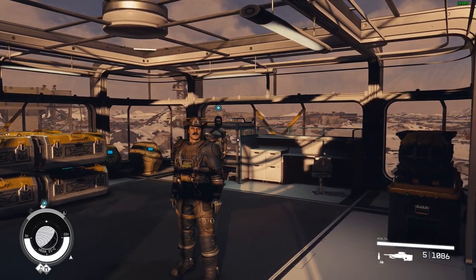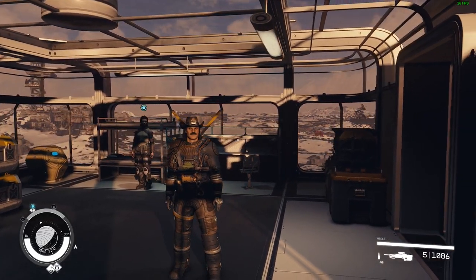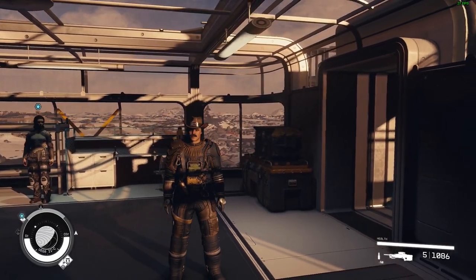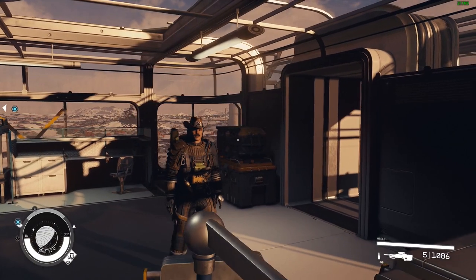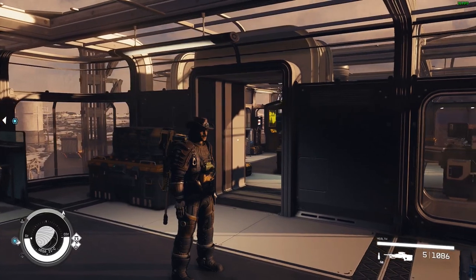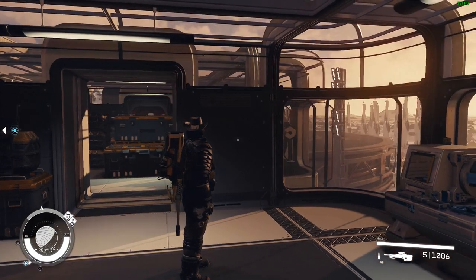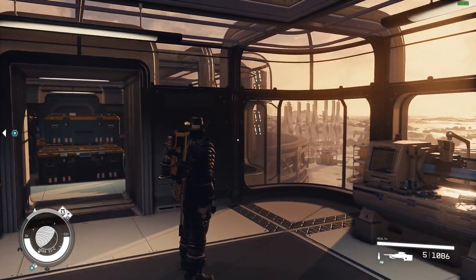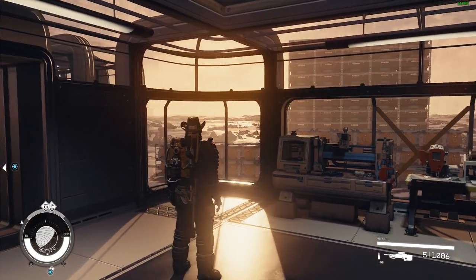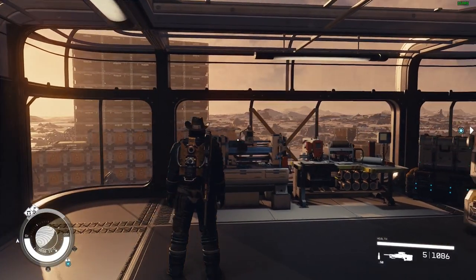Hello everyone, this is Richard. Welcome to another edition of Starfield Essentials. In today's video, we're going to be modifying and creating legendary weapons. You can't create legendary weapons in the vanilla Starfield game, so today we're going to be using a mod called the Legendary Module Recycler by DM, or Big and Flabby, as I've seen this modder referenced on Nexus Mods. And as with my other videos about modifying weapons and gear, I will show you everything you need to accomplish these tasks. So let's get started.